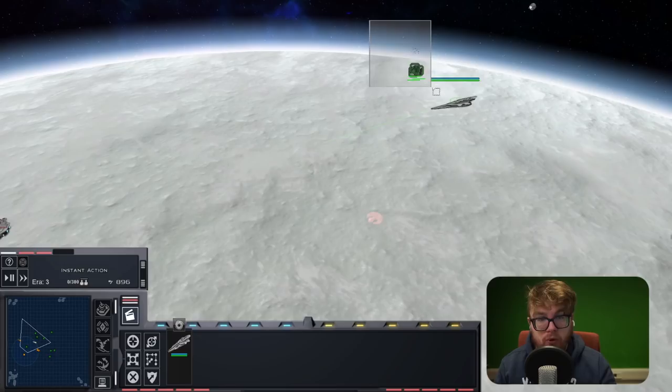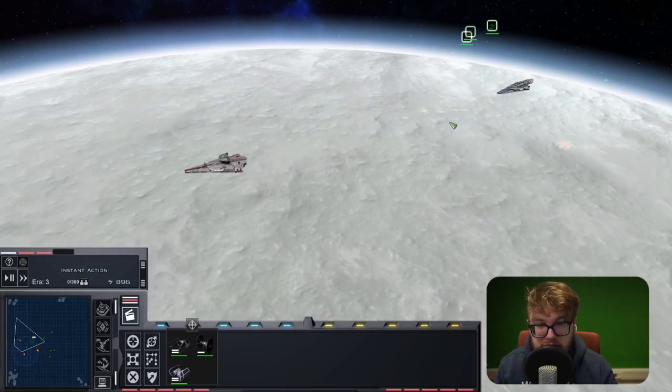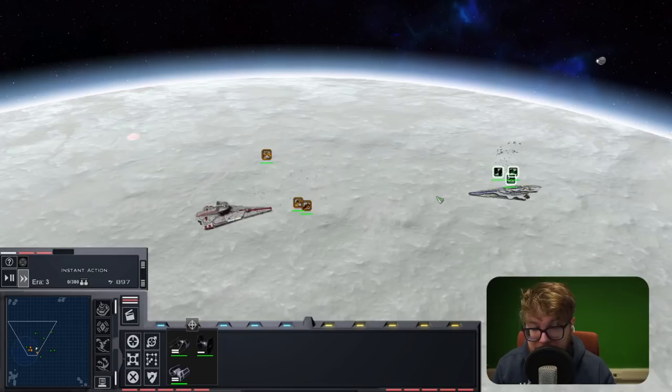Restarting the battle - on the Ascendancy side we can see hull at 4,350, shields at 4,800, and a good amount of firepower as well as ion damage from this fleet carrier. For the Endurance it's relatively the same, probably not as much ion damage as we'd like to see, so it'll be quite interesting to see if that impacts the fight.